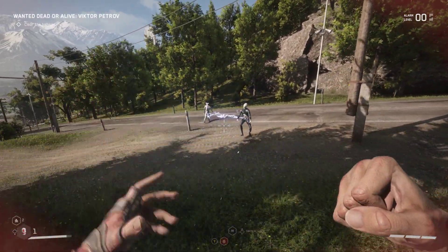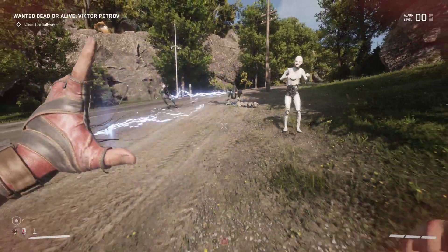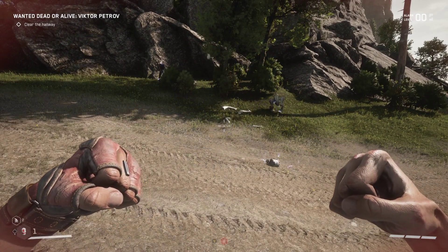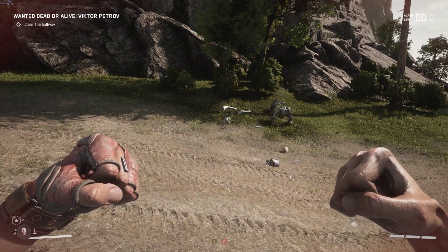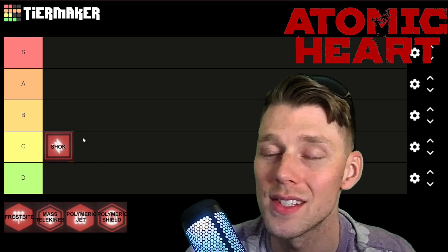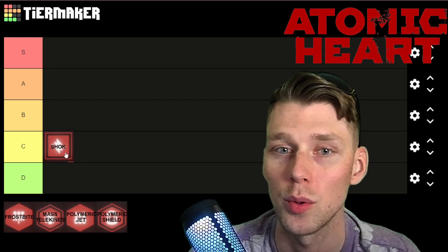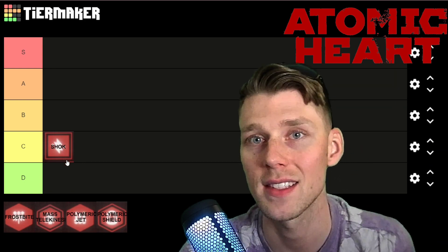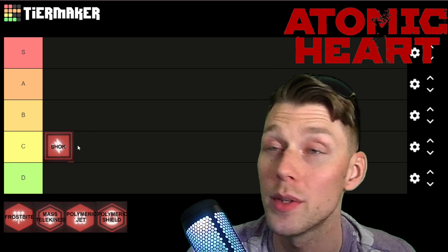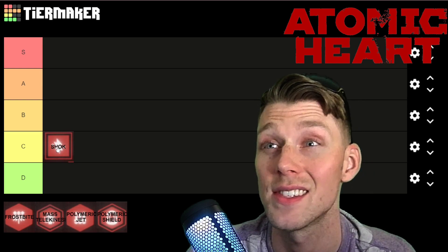By itself Shock is incredibly weak — I almost wish it did more damage. By the way, the gameplay shown is all on Armageddon, the hardest difficulty. Shock is useful for opening doors and it's a good beginner ability since it's the first one you get, but I have to rate it C tier. It simply doesn't have enough uses. As soon as you unlock other abilities, you'll only find yourself using it when it's off cooldown to zap little flying things out of the sky.